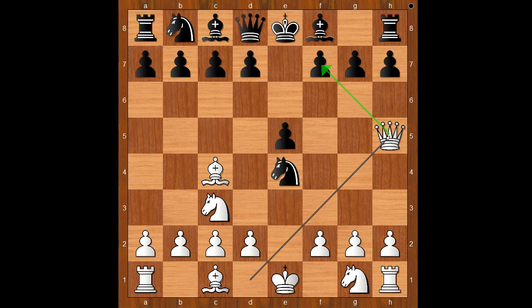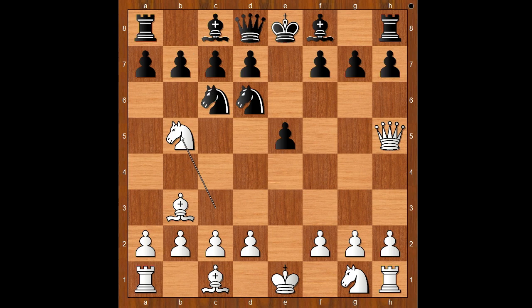In this position, Queen to h5 — nothing serious, just threatening checkmate. Knight to d6, defending and attacking. Bishop to b3. Knight to c6. Knight to b5 — a deflection tactic attempted.